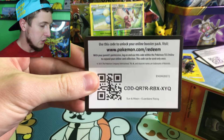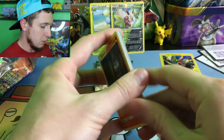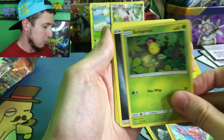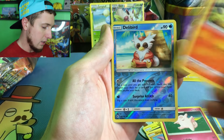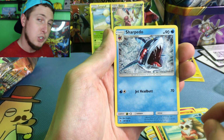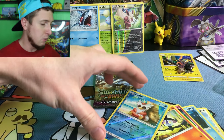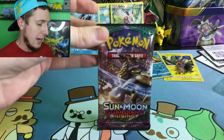Continuing on to Guardians Rising — one of the better sets. There's the code card right there. Let's see what kind of good stuff we can pull. We got a Litwick, a Raticate, an Alolan Geodude, a Gliscor, a Bellsprout, energy, Marill, a Clefable, a Lampent, a reverse holo Delibird — not a rare — and then our rare slot goes to a Sharpedo. Not looking good on my part; I might lose this challenge.